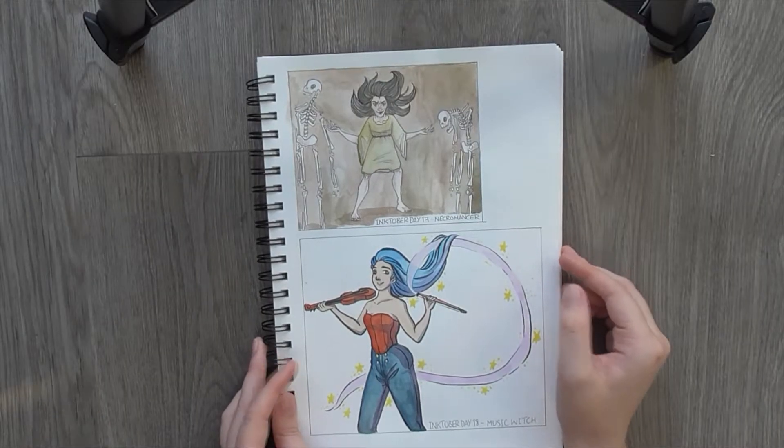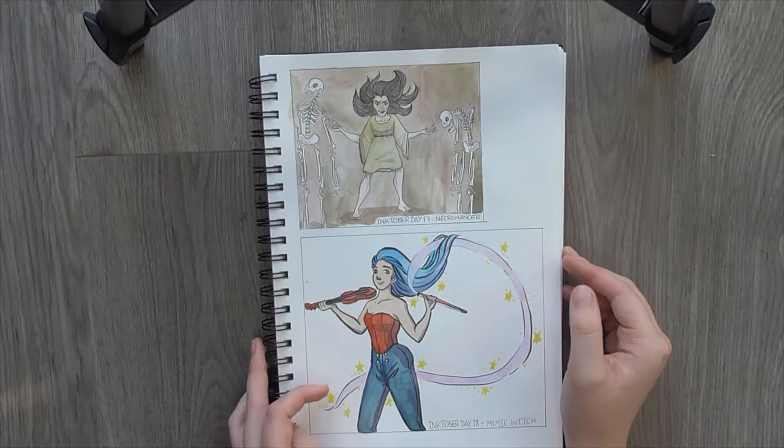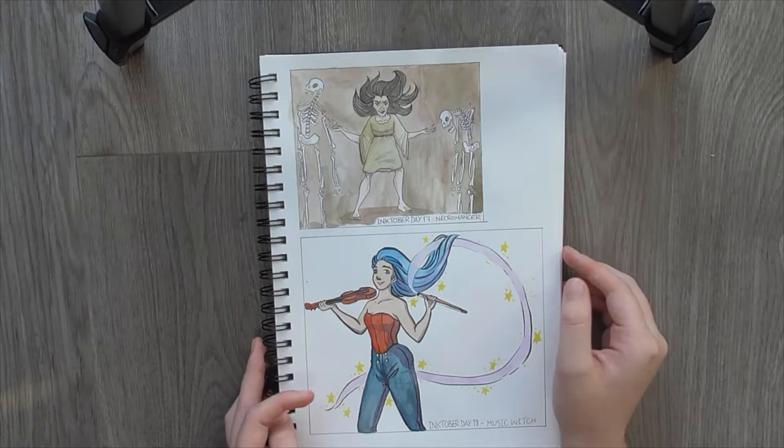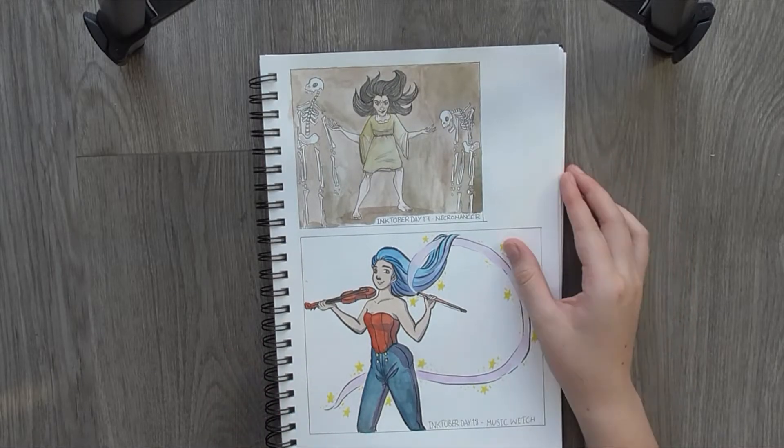Day 17 was Necromancer. She is summoning skeletons to do her evil work. I liked the way they turned out. I was actually kind of surprised - I didn't reference it, which I feel like is probably reasonably obvious. I'm not super great with anatomy and stuff, and I just kind of hoped for the best. I just really liked it. I liked the stylized bones and all of that.